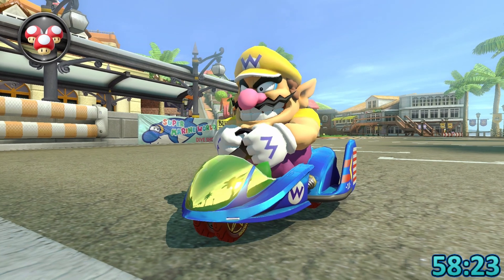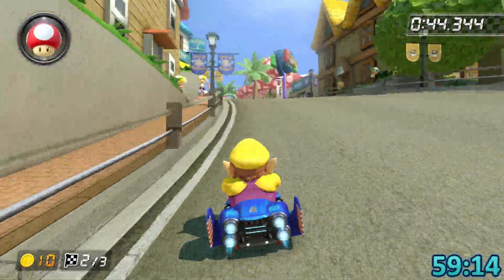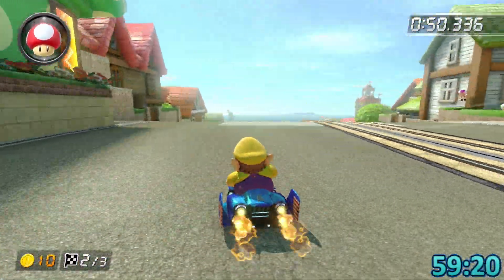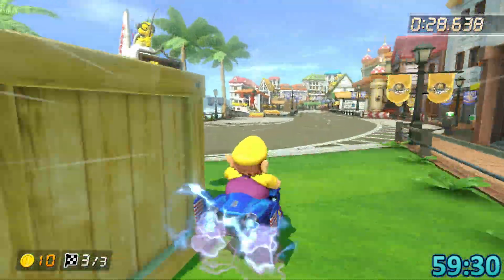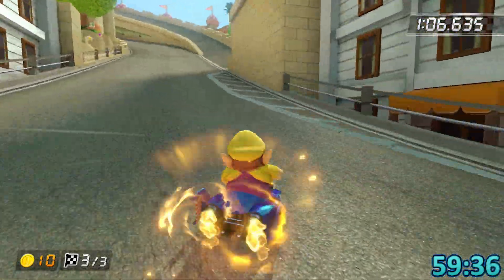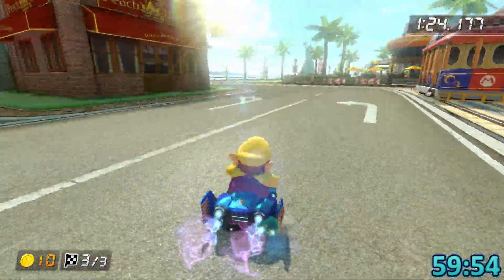With one and a half minutes left, it's gonna come down to the wire again. A 0.608 lap one and the timer is at 59:20 — this basically has to be it. A 0.638 lap two and I'm basically tied with my PB going into lap three. This is back-to-back-to-back runs into the lap three shortcut. This is the last shot — please pray for me. Moment of truth.